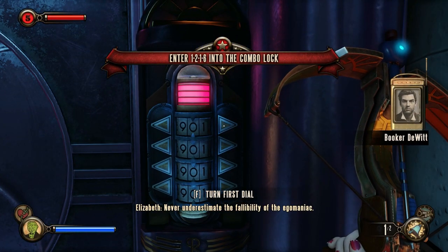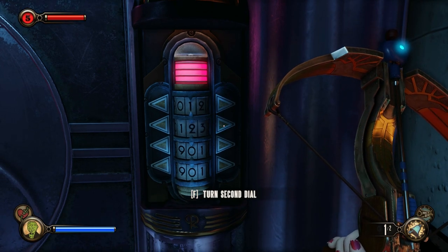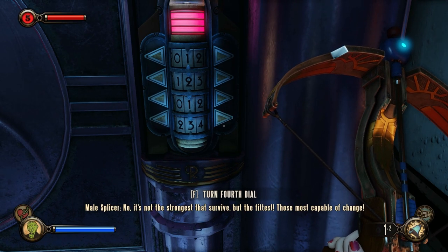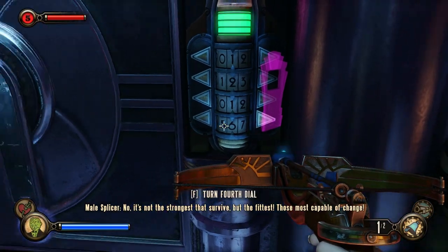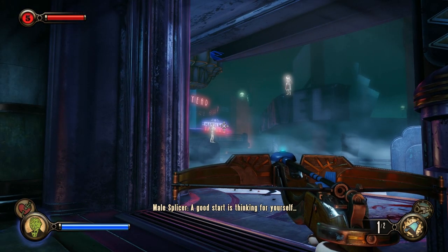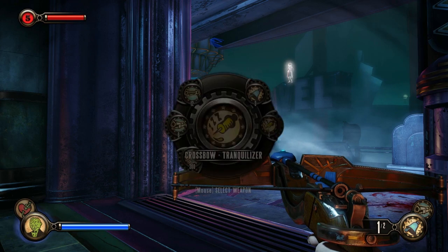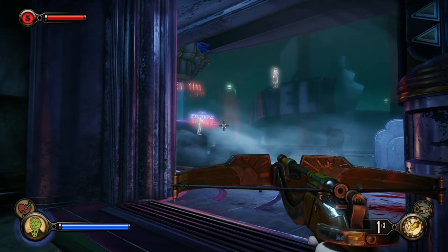How'd you know that? Never underestimate the fallibility of the egomaniac. Sorry, what was it? Literally already forgotten. One, two, one, six! Yeah, yeah! And before I do this — see how close trouble is. A lot of enemies around, which I could probably do without. I also don't have the right thing equipped — this is probably what I want. Unless I just want to start killing folks, which I haven't really done yet, but I could.